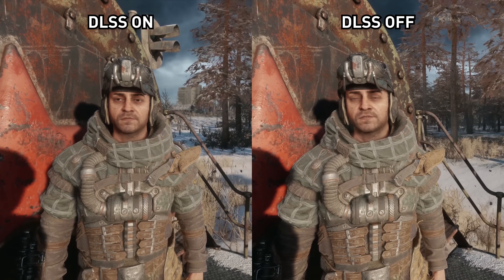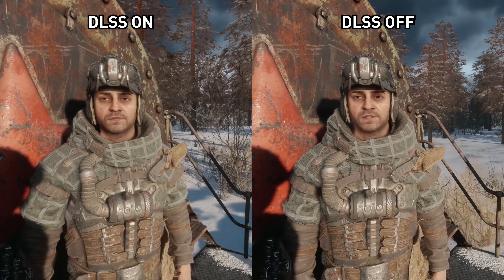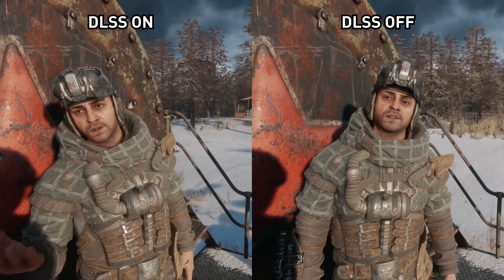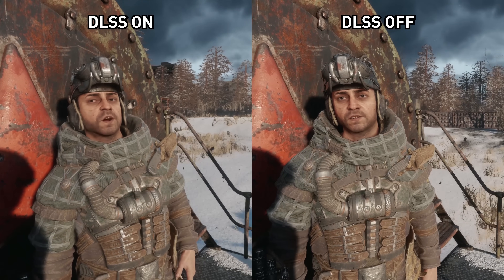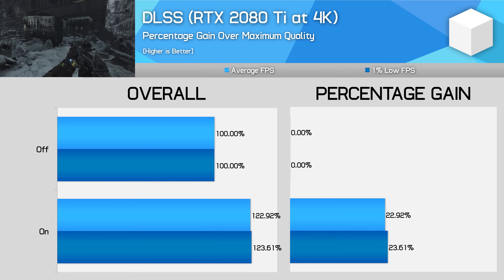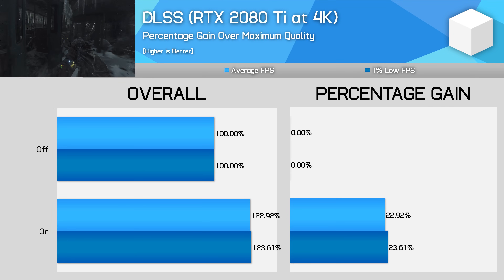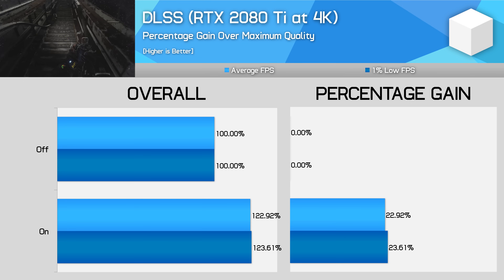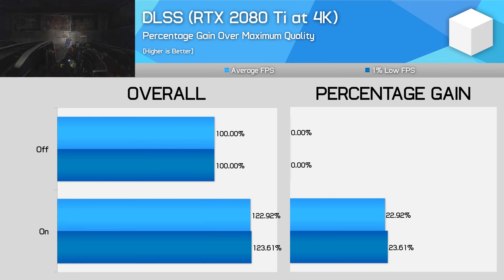DLSS is a feature exclusive to Nvidia's Turing RTX GPUs. In my opinion it doesn't work very well — it blurs the image noticeably as if the game were using a really bad anti-aliasing technique. Switching it on gave a 23% performance improvement at 4K using a 2080 Ti without ray tracing, though this improvement can vary a lot depending on your GPU, resolution, and settings. I wouldn't recommend using DLSS; if you need more performance and don't mind a slight reduction to sharpness, stick to the much better shading rate scaling option in the game.